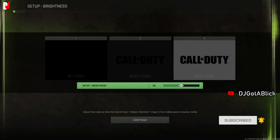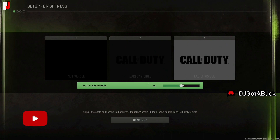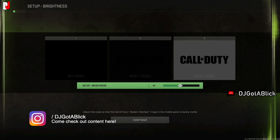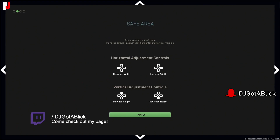First thing you get after you agree to the terms and conditions is the brightness setup. This is a preference thing based on your screen's brightness settings. For me, the middle logo should be barely visible, so I dropped the settings down to about 47 until I could barely see the Call of Duty logo, and then hit X to continue.